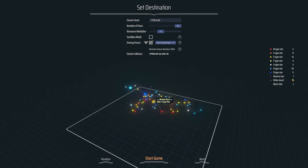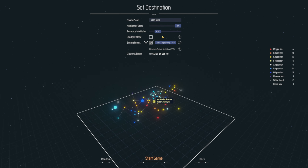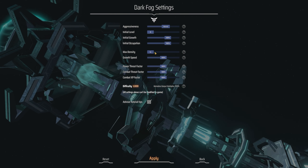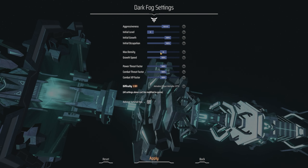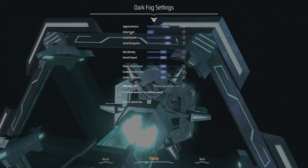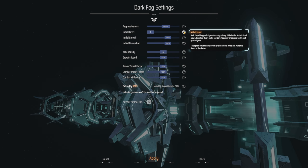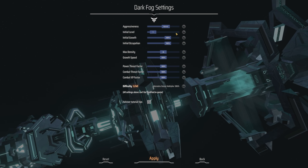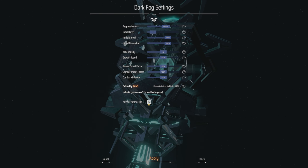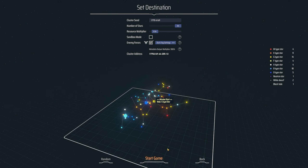It's got a good mix of everything there, so let's make it a little bit harder for ourselves. Maybe drop the resources down by half. Let's go to Dark Fog settings, maybe do max density two. Let's leave the initial level at level one. We'll leave the advisor tutorial tips because I've not played this yet, and hopefully that can maybe get turned off as we go.